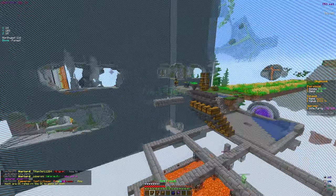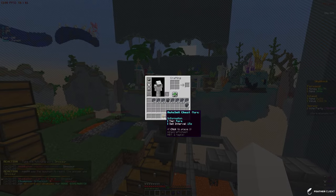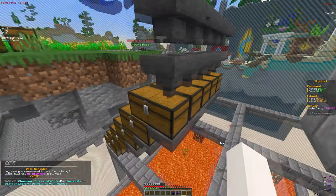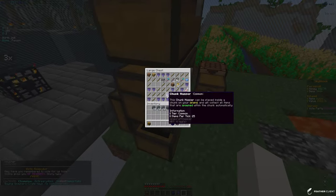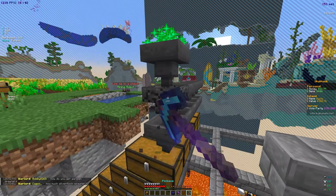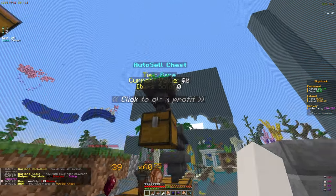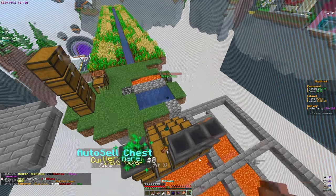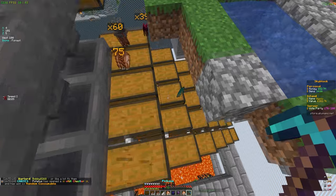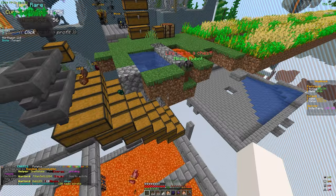Let's open all these pouches — we have XP pouches and gem pouches. We also got an auto-sell chest, which is very useful. Instead of this big chest system, I can just place it here. Breaking the old setup and putting the auto-sell chest below — it should be selling automatically now. It'll fill up pretty fast but it's definitely very helpful since we don't need the big chest system anymore.